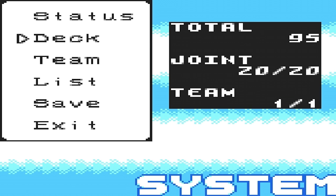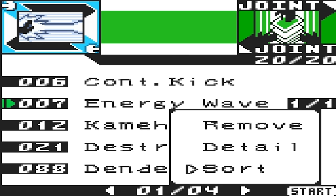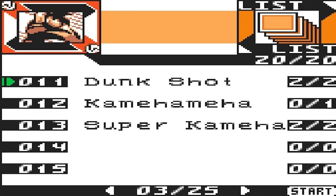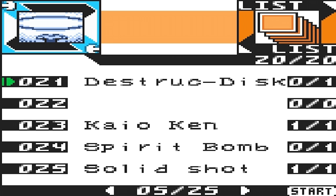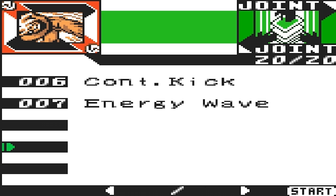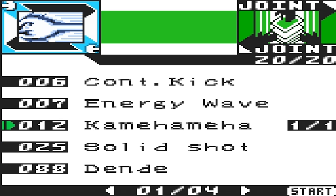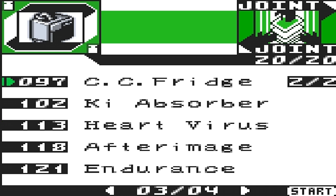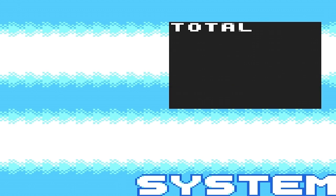Okay, now let's go to deck. We don't need the Destructo Disk for sure. Instead, we will give him the Solid Shot. I think that looks pretty good — we'll go in just like this, using just normal Goku.